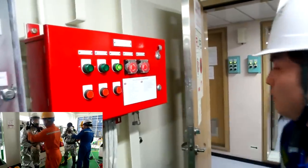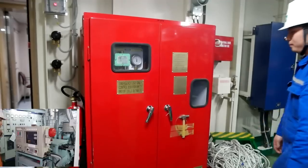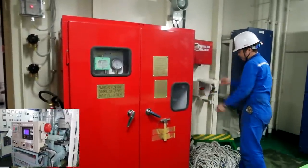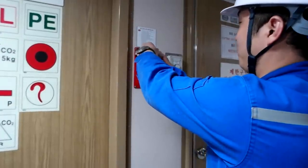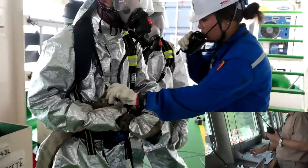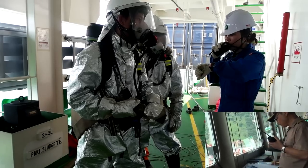The first engineer starts the emergency fire pump and closes the isolating valve. The emergency generator is started and fuel oil is shut off. The fire damper is closed and the emergency stop switch for the engine room section is pressed. The on-scene commander checks the firefighters and their outfit again, then makes an entry report to bridge with entry time, entry persons, cylinder pressure, and wearing status of fireman's outfit.